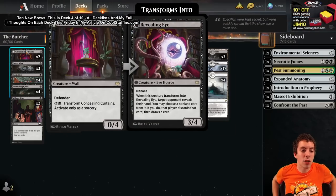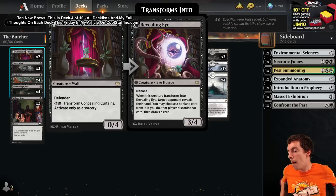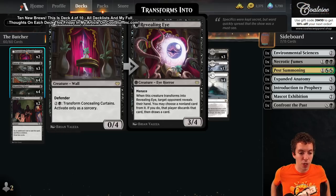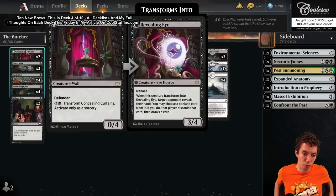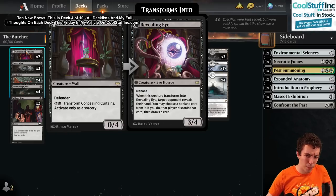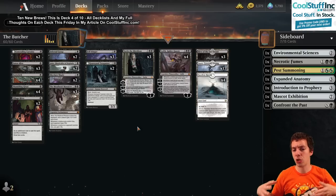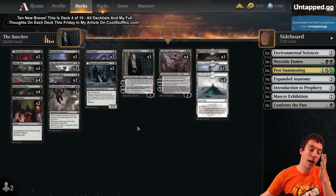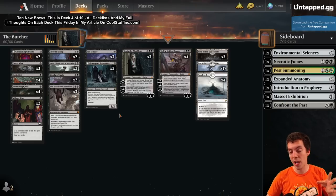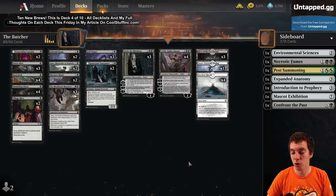New card number 3 is Concealing Curtains. I don't really understand how literally a bookshelf, some plants, and curtains are a creature, but we're going to summon them early and often. It's a 1-mana creature - pay 3, transform it to a 3/4 and you get the Vendilion Clique effect on your opponent. I'm pretty worried about trying to flip this and having it die in response, so we'll see how well it plays out.